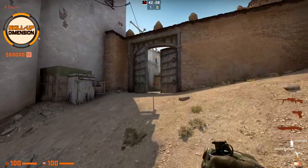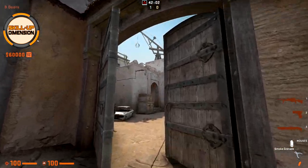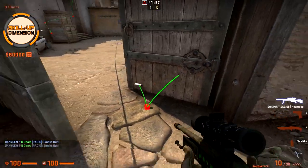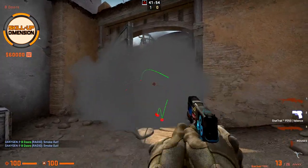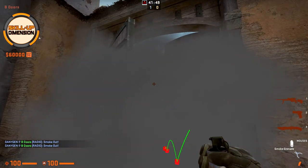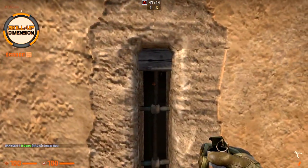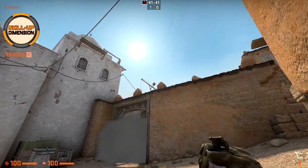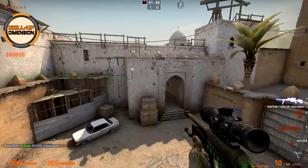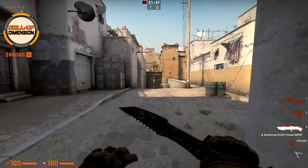If you want to smoke tunnel at the start of the round, that's straightforward — just watch towards the tunnel, throw the smoke, and the tunnel is smoked. But let's say there is already a smoke up and you want to retake B side — this is a completely different situation because you cannot see the entrance towards the tunnel and don't know exactly where to throw. For this, come towards this hole again towards the middle, aim at this circular part of the crane, like this, and just throw the smoke. Tunnel is smoked.